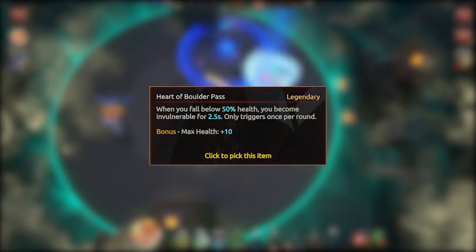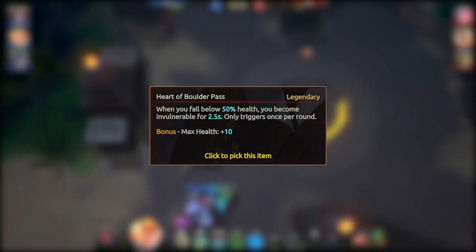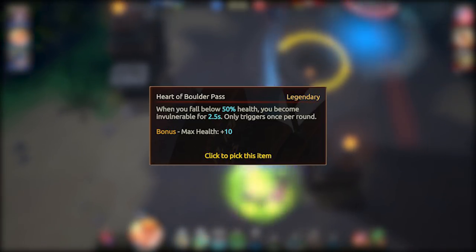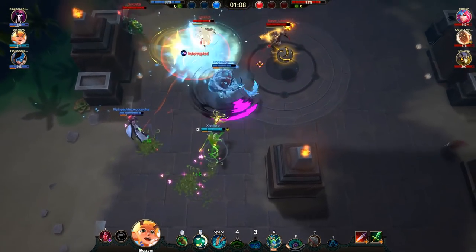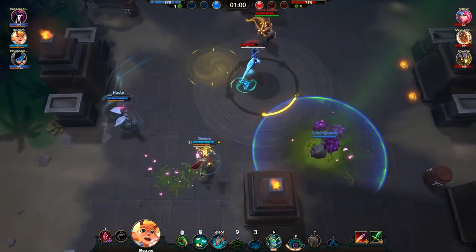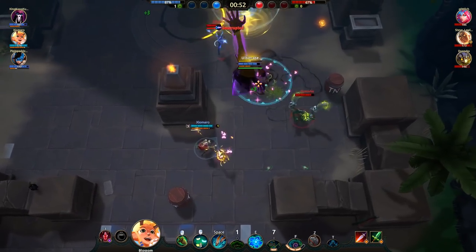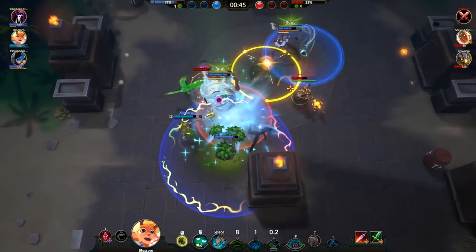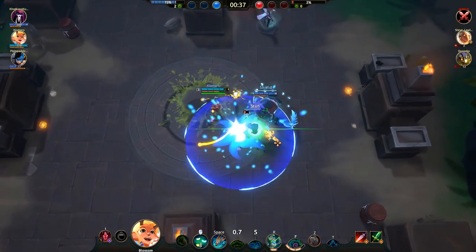Next up we have the Heart of Boulder Pass. This item gives you a little more HP, but the main thing is that it gives you invulnerability for 2.5 seconds the first time you fall beneath 50% health. This item is great against bursty comps, or if you're a very aggressive player who doesn't really know how to manage their cooldowns properly. The fact that it only triggers once makes it a little weak in slower games of attrition. But if there's any burst involved, or any chance you'll get stuck with no cooldowns, this thing will save you once per round. It's not an item I tend to pick by default, but if I find myself getting heavily focused or dying pretty fast, I'll take this in the next round. See how your opponents play before picking it — if they're diving hard, this item can really turn the momentum.